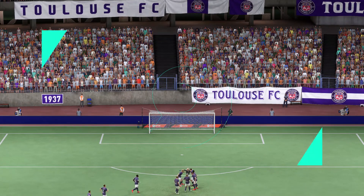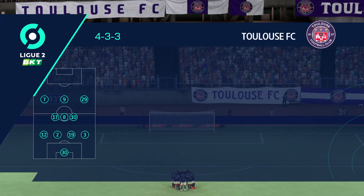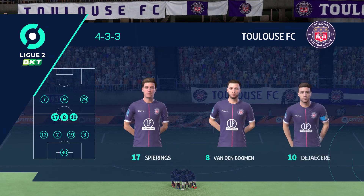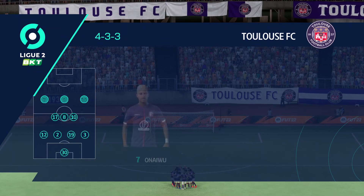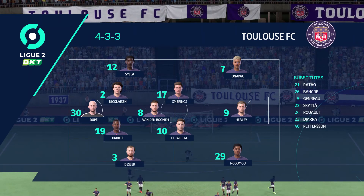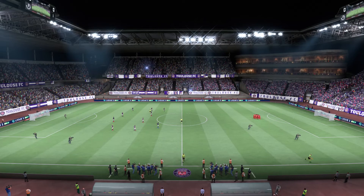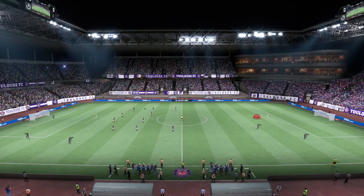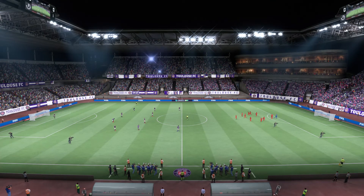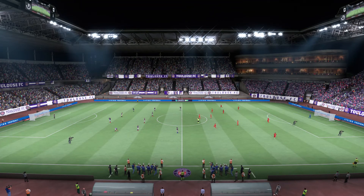The lineup for Toulouse: the two wide players are great in one-versus-one situations and their movement is also very good, but it's the midfield three that will need to control the flow of the game. For Dijon, they're starting with an attacking 4-5-1 formation, with three players in advance of two holding midfielders. It's important that the wide players come in field to join the centre forward at the right time.